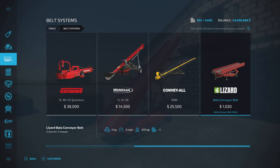$1,020, 5 horsepower, 3 mile per hour traveling speed, 870 kilograms.